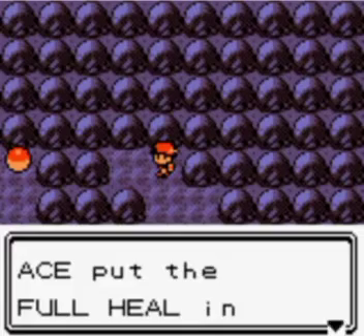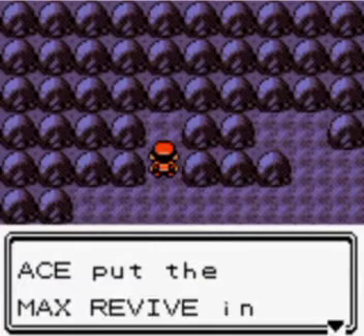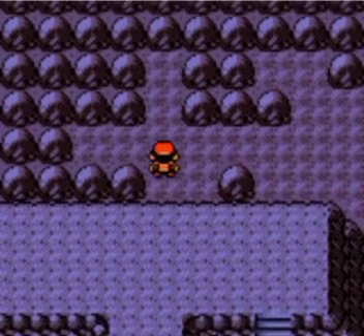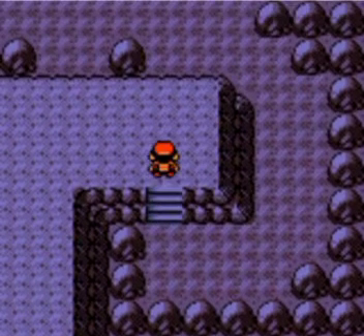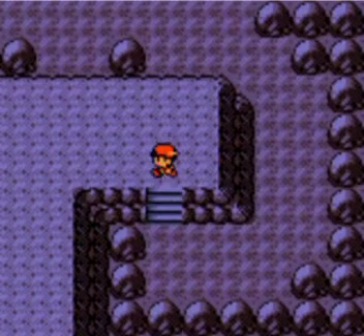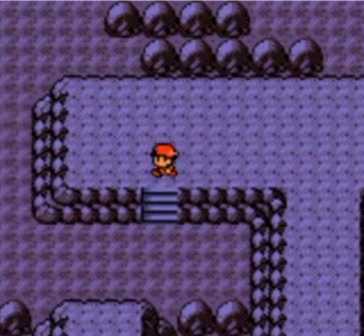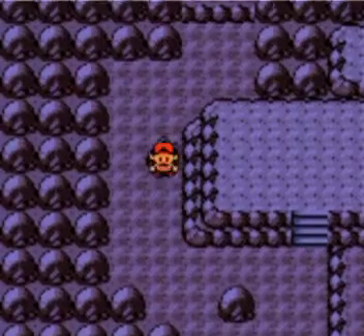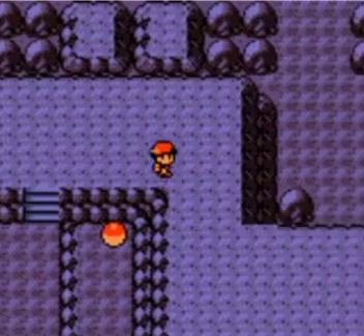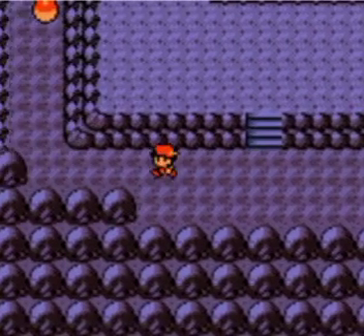We found a Full Heal — that's good, less money we have to spend. A Max Revive, which we'll sell for money because we really don't need it since Hope will be the only one on the team. No invisible items over here. There are a decent amount of encounters in here, and this just brings me back to the beginning. I don't think there are any trainers here. That's how generation two did it. There are a lot of Rock-type Pokemon in here.